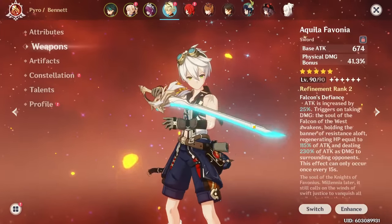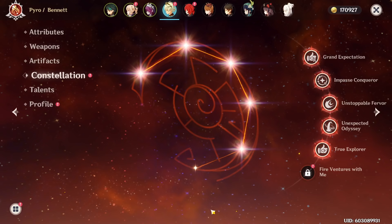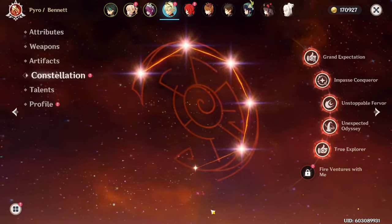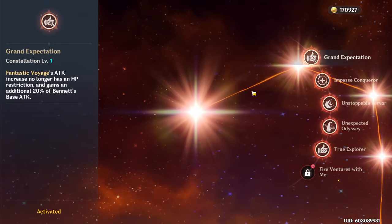Personally I run Aquila, and with my good artifacts I have 256% energy recharge — usually around 200, which is fine with Aquila. The other five-stars basically just give base attack and that's it. Now let's talk about Bennett's constellations. Constellation 1 is definitely one of the best C1s in the game — I put it up there with Hu Tao's C1 as one of the biggest upgrades.